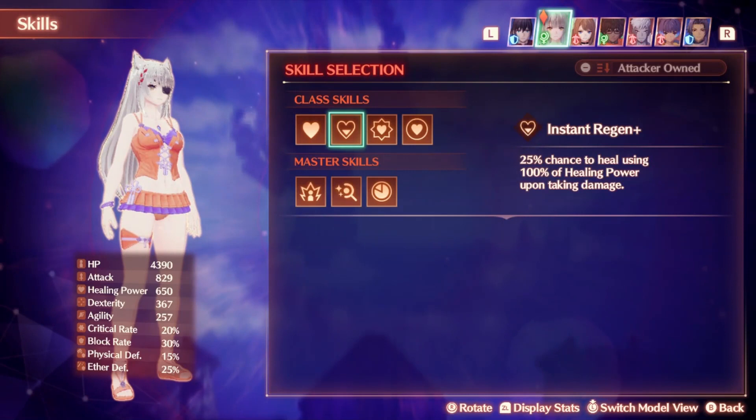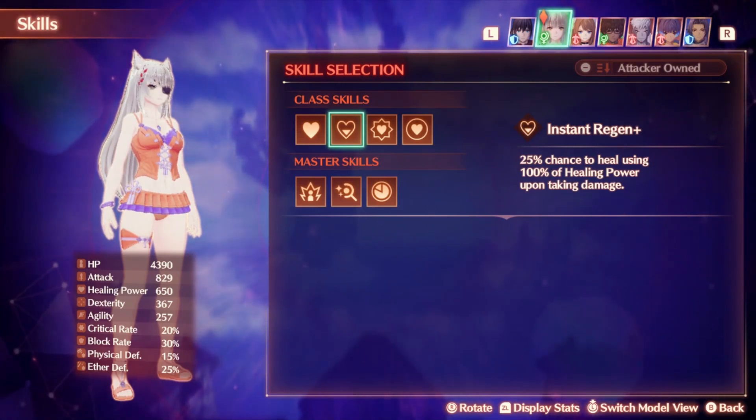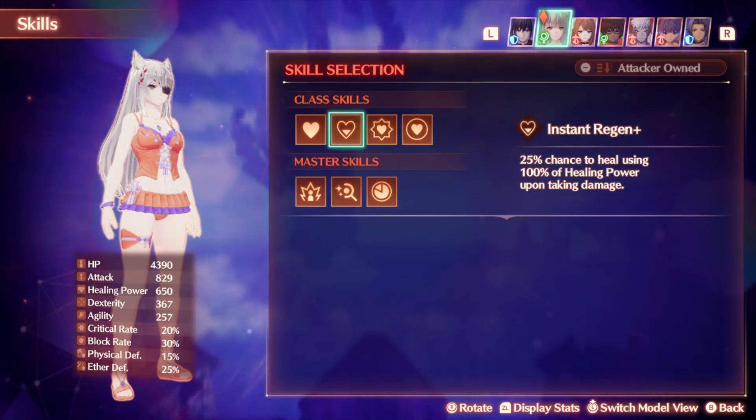The second skill we have is Instant Regen. This is a 25% chance to heal using 100% healing power upon taking damage. This is a bit of a self-sustained effect that only affects yourself. It's somewhat useful, but probably not going to be the most impactful of your healing abilities. I'd say this is probably one of the worst healing abilities that you have, but still every time you take damage you can get 650 health back just 25% of the time. If you take a multi-hit attack that doesn't do that much damage, this could be a lot more impactful and even heal you if you're lucky enough.